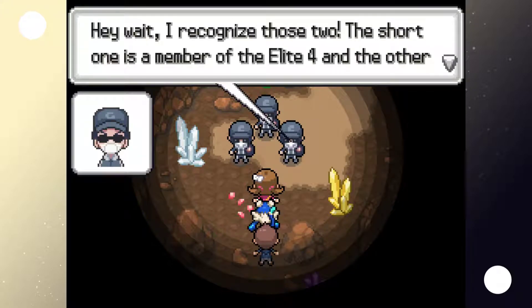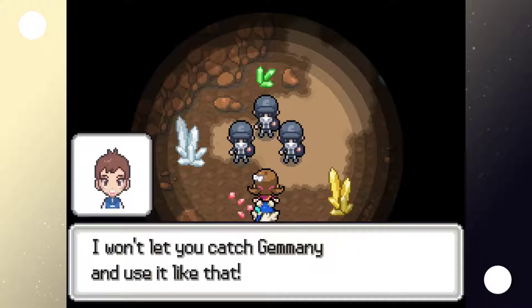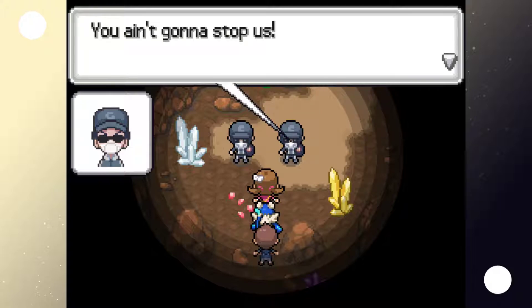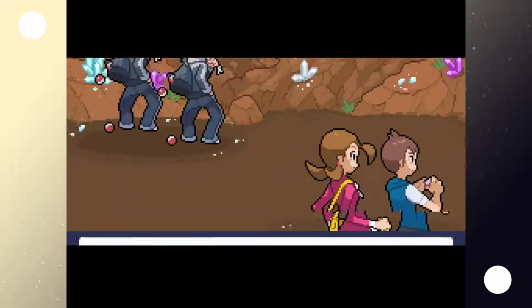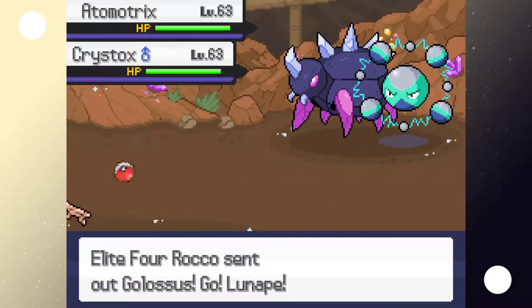We declare we won't let them catch Gemini and use it like that. The boss laughs and sends his two grunts — Burglar Dolph and Burglar Gaspard — to get us out of the way while he goes to find Gemini. Now we finally get a double battle! Burglar Dolph and Burglar Gaspard want to battle.